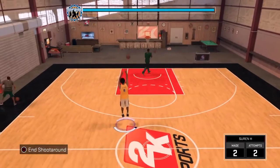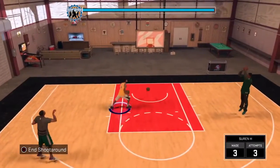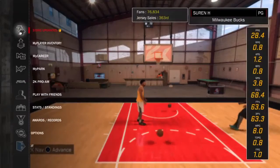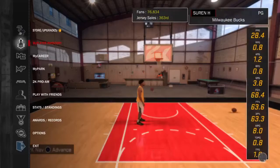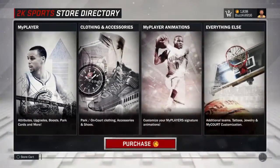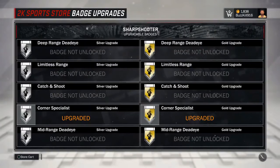What is going on guys, on today's video I'm going to be showing you how to get all the badges fast. If you don't know how to check your badges, you can go to your player inventory — you can see that on the bottom right — or head over to Store and Upgrades, go to My Player Badge Upgrades.